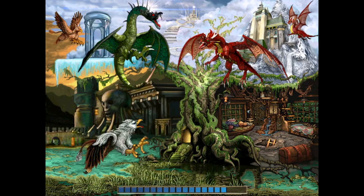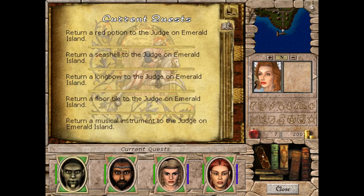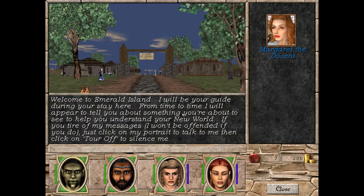Alright, so here we start. This is the starting place, the starting island. As you can see, we are in the middle of a contest and there are supposed to be other contestants on the island, and we have to find some objects. We are being followed by Margaret the Docent, who is basically telling us about the island — she's our guide, but we don't really need her. She becomes annoying after a while, so we can actually turn the tour off.